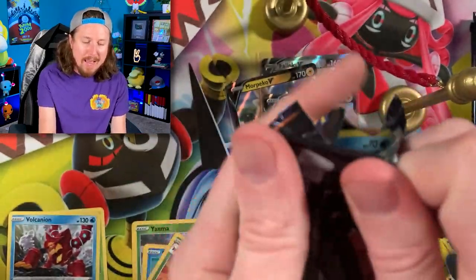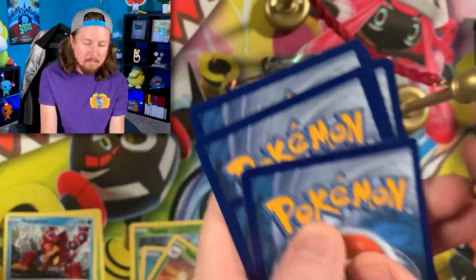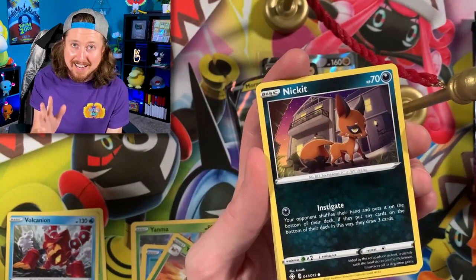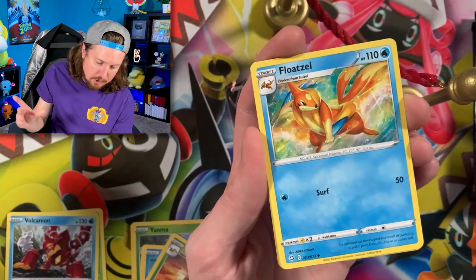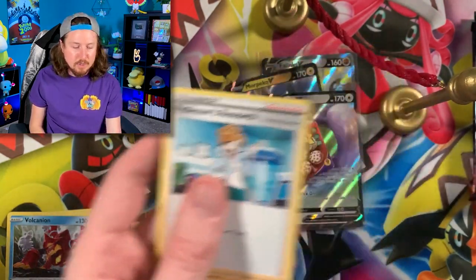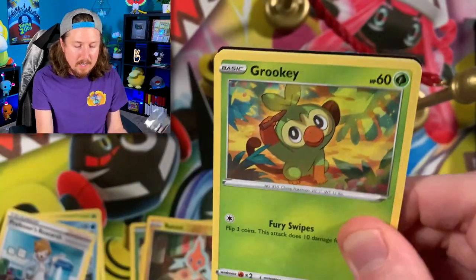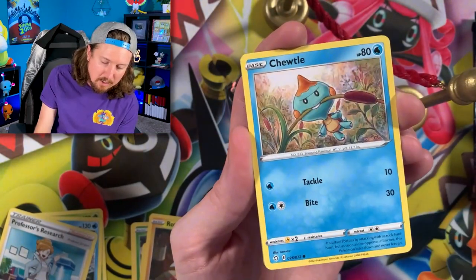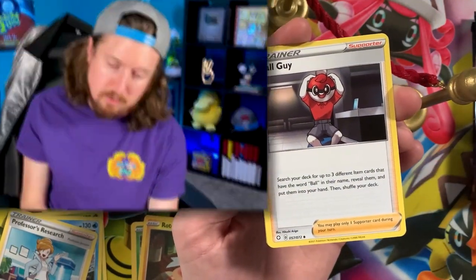Going into the next pack, we got ourselves an Eevee, Energy, Floatzel, Team Yell, Rotom, and a Professor's Research. Just a few other cards that are not shiny Pokemon that we're missing from Shining Fates — one of them is a Full Art Skyla. Energy goes right back there in the filing cabinet.